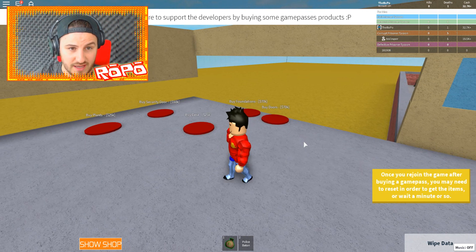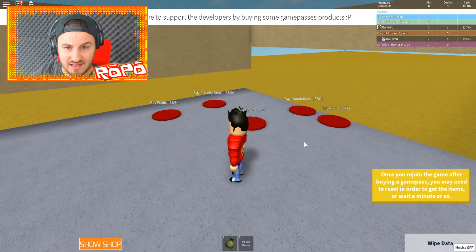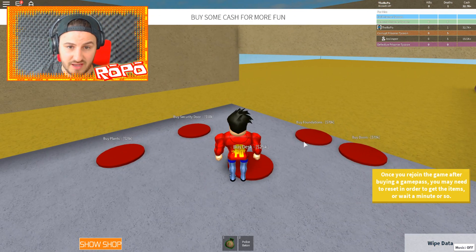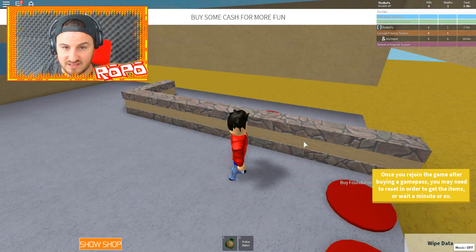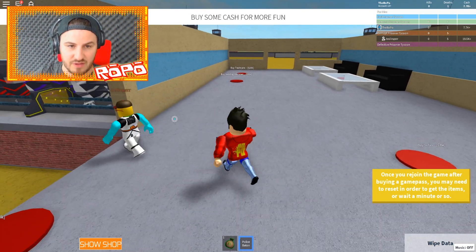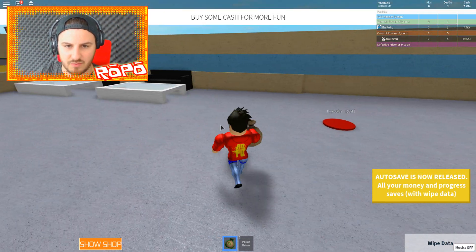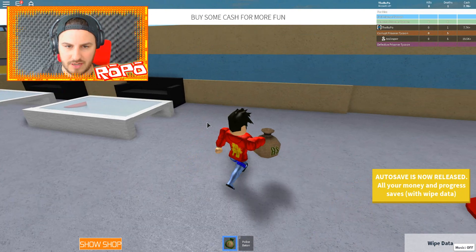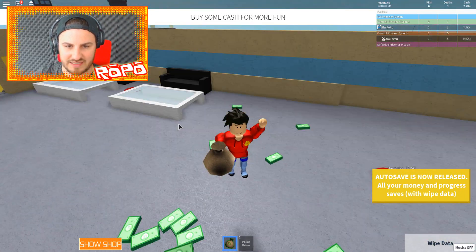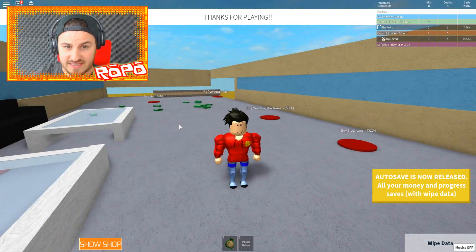Let's get some walls around this second place and buy trash cans and a vending machine. This is the actual prison area where the guards can hang out - this is where I'm gonna hang out with all my prison guard buddies. Buying more walls - this place is super expensive, outrageously expensive. I waited like 40 minutes to get all that stuff. Buy plants? No. I'll buy a desk for 25k. Make it rain money - I wish I could pick that up and use it!